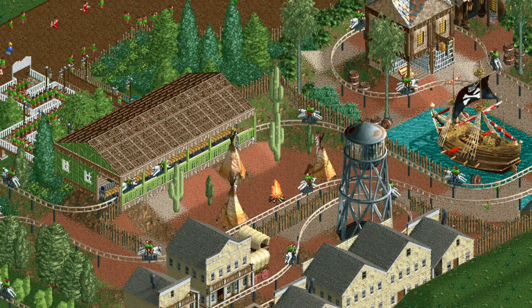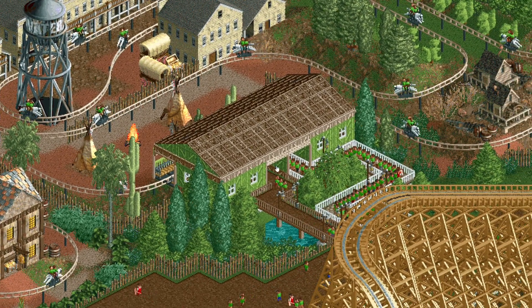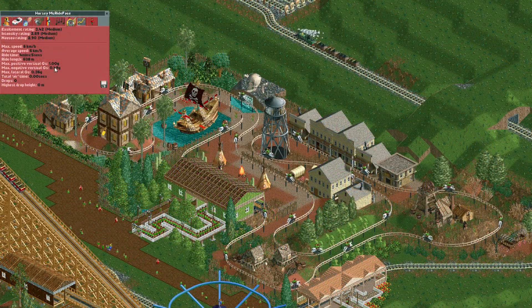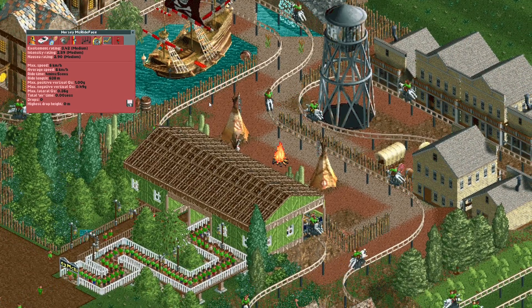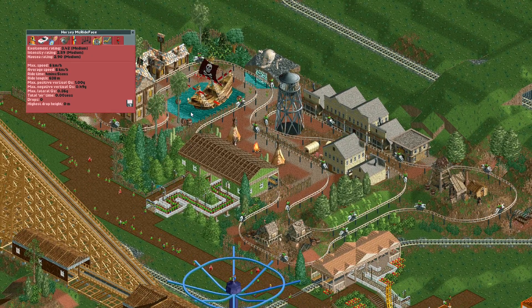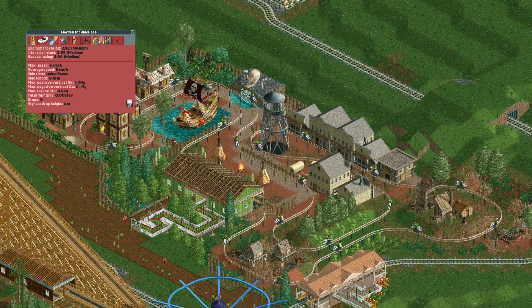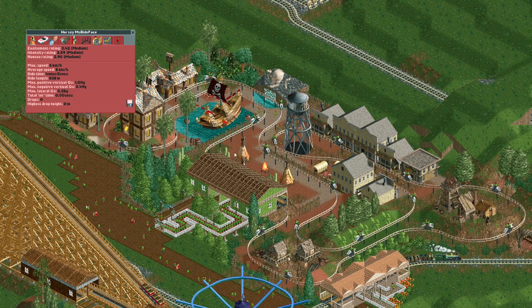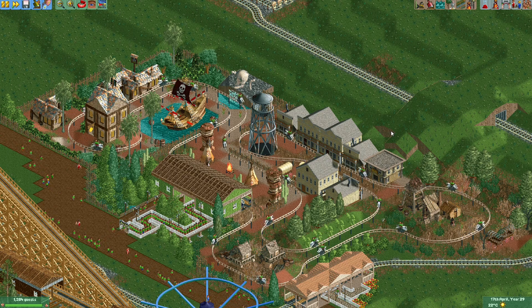While decorating I also recolored the saddles of all the horses and added more horses to the track because guests were complaining the queues were too long. The ride is around four minutes long, which is probably around the maximum — much longer and guests will complain about wanting to get off. I think these rides look great in almost any park and since they're easy to make you could fit one into your park as well.